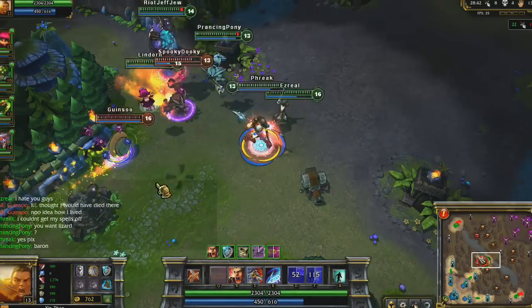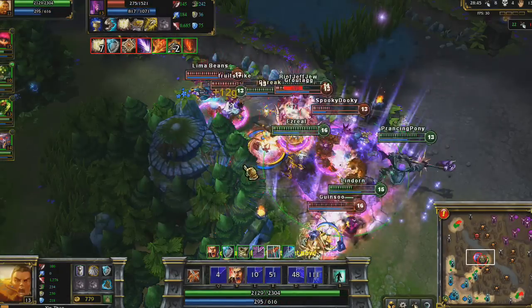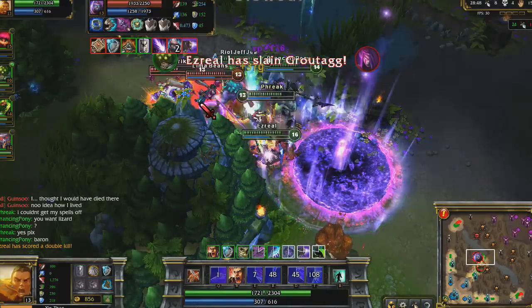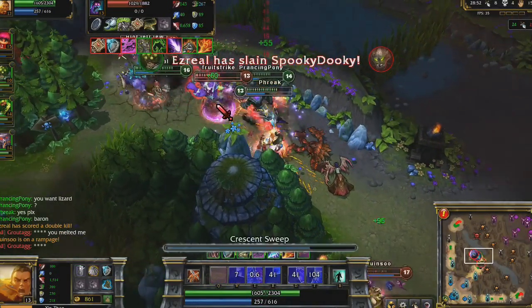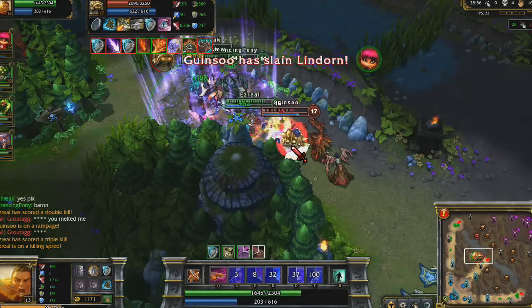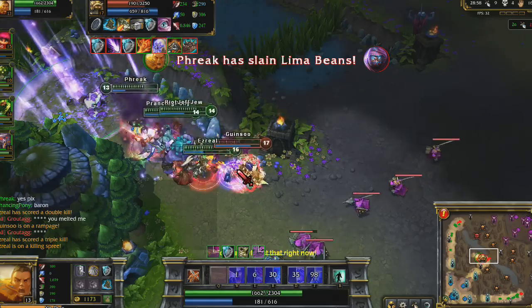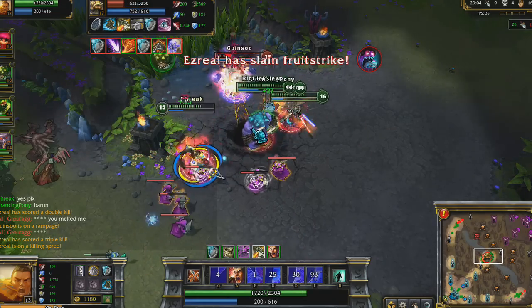Malphite initiates on us, but I don't take the bait. I wait for Morgana to enter the picture, jump on her with Audacious Charge, Crescent Sweep, and then finish the deal with Three Talon Strike. Turning on Battlecry, I head for Dr. Mundo and keep him slowed with Audacious Charge. As Rammus tries to get away, I keep him pinned with Three Talon Strike, and then charge as soon as it's ready.